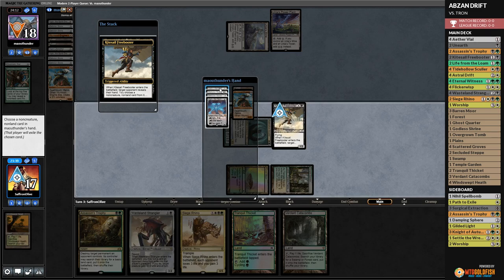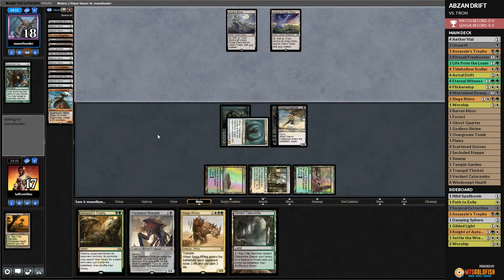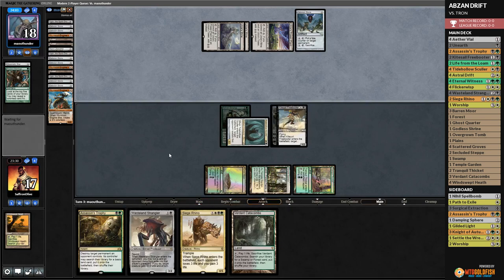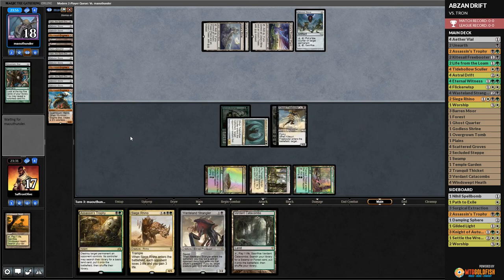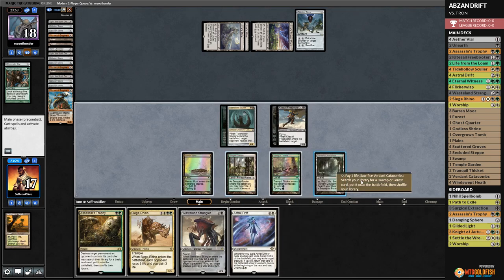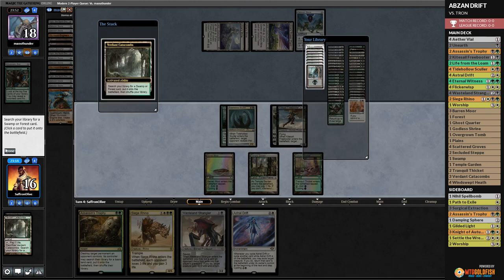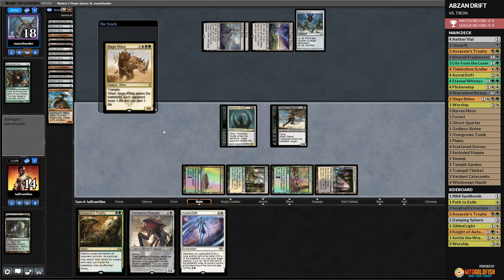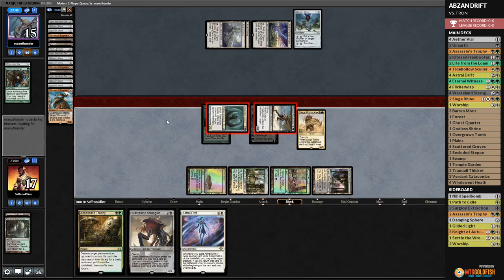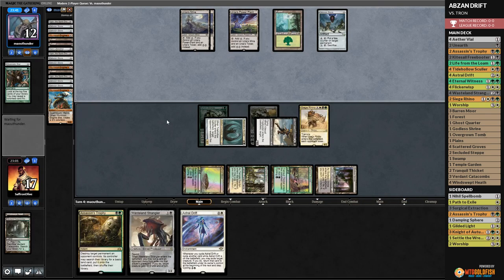Our possible way of winning is our opponent never drawing Tron. If they do draw Tron, we lose — that's our plan. They play Urza's Mine and Oblivion Stone, but can't activate it yet. Opponent passes. We draw Astral Drift! Play Verdant Catacombs, crack it for Godless Shrine untapped. Siege Rhino — we are fully on the hope-they-can't-draw-Tron plan. Opponent drops to 15. We attack down to 12. They draw a Forest — not Tron yet. We're the aggro deck.